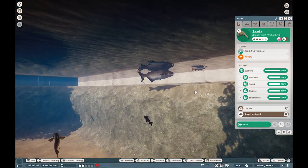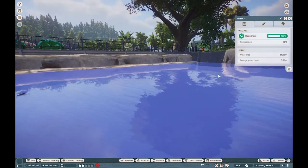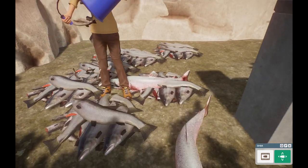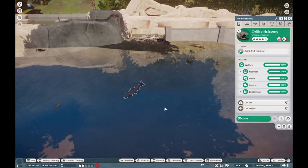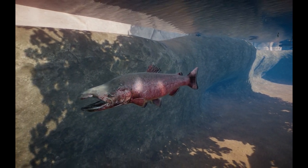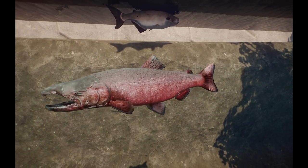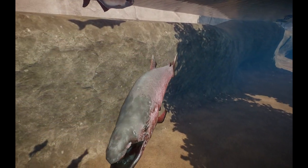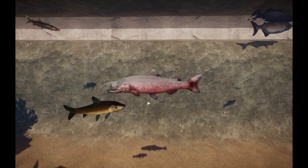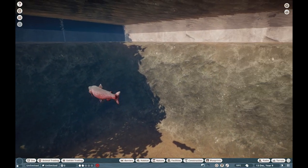Making our way throughout here, we have the Chinook Salmon, also known as the King Salmon. Really beautiful creature — these guys are one of the largest salmon species in North America. They have really beautiful coloration, and I believe this is their breeding morph, as salmon kind of change into a reddish hue once they enter that breeding phase of their lives. We still find it very iconic to have them with this kind of look. If you guys are making a nice Alaskan or Pacific Northwest setup, these guys are going to be perfect for those rivers.